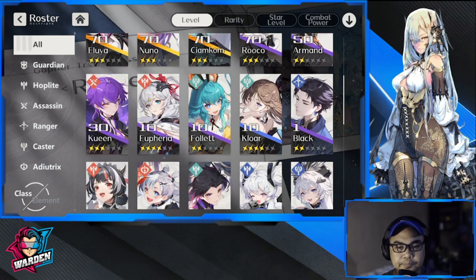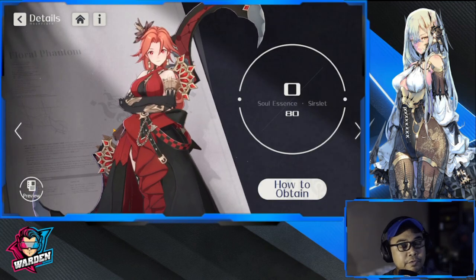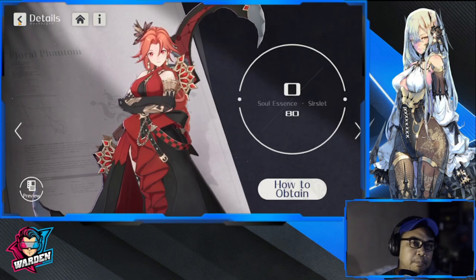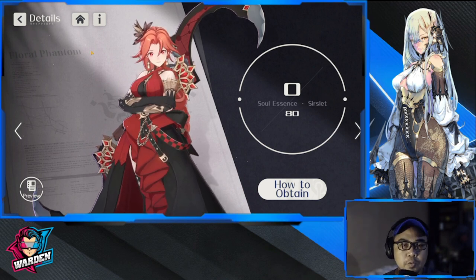Next up is Serslet. She's a nice character to reroll for, but she'll be an off-banner pull — she won't have her own banner at launch, though her banner is coming a few weeks down the line. You can reroll for her as an off-banner pull if you want. Serslet is semi-tanky with really nice damage. I used her in the CBT and she's really perfect for the front line.